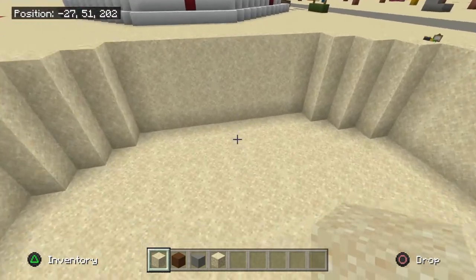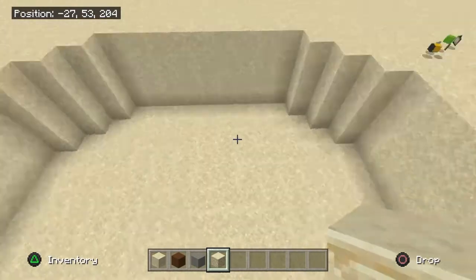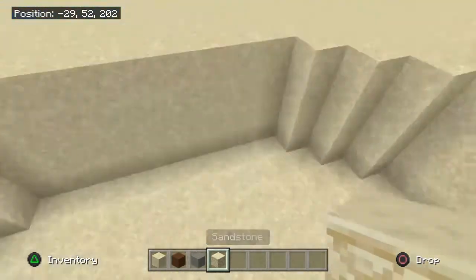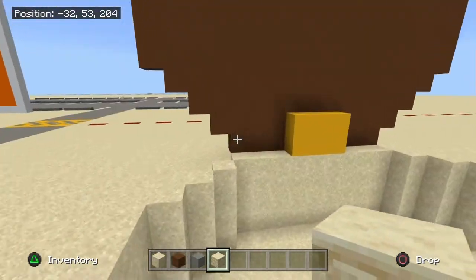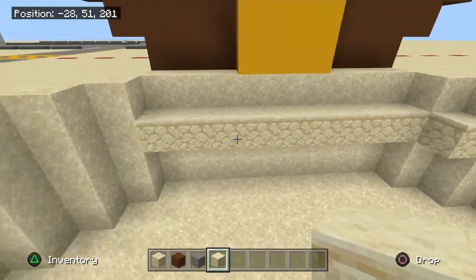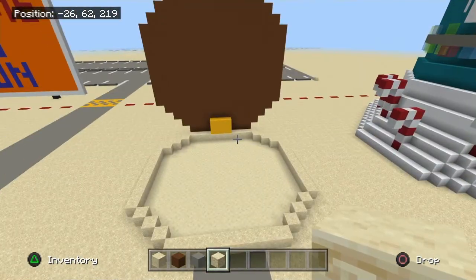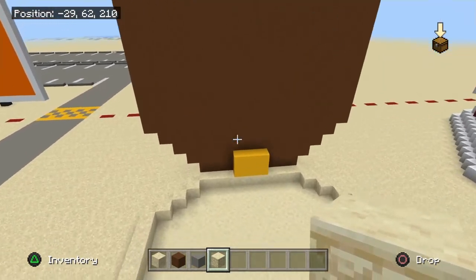If you already took out a chunk of this, we're going to fill it up with sandstone. If you haven't taken out the chunk yet, take out at least one block down first, then do it. Let's fill it up with sandstone — and there you have it, we've filled up the hole.